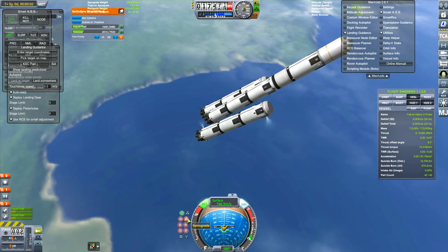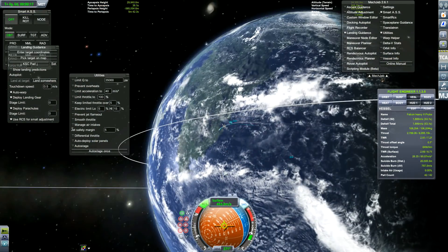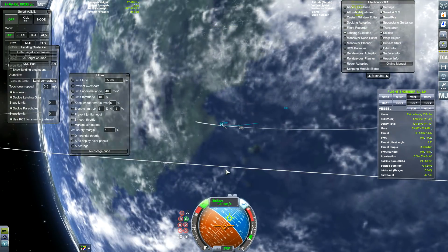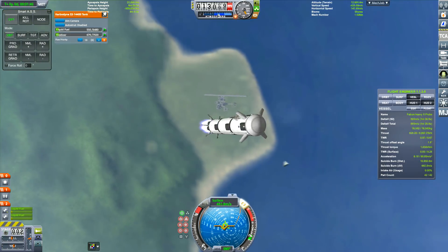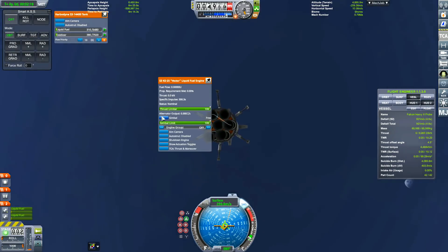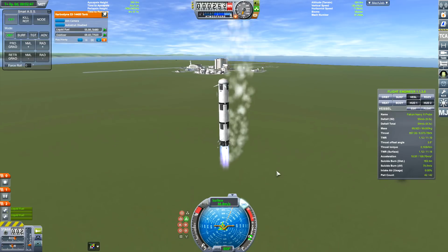In fact, I think this was the fourth attempt, maybe fifth, because I originally did a first test to make sure all the systems work. I've disabled the gimbal of the engines and enabled the gimbal of the aerobrakes to give us some control, because now it's not wobbling as much.